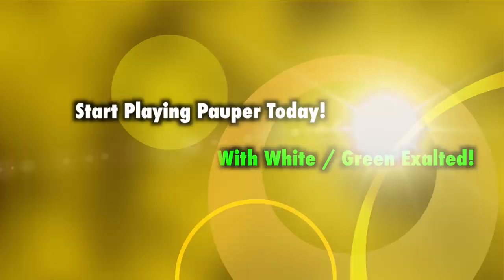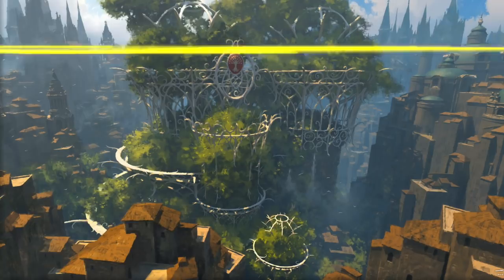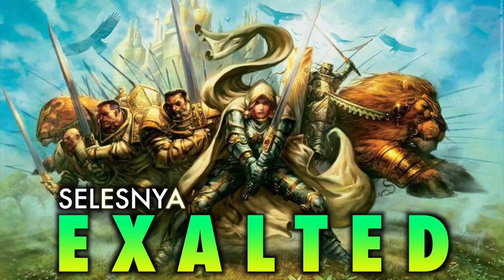Are you looking to get started in Pauper but don't know where to begin? Are you an established player who is tired of running commonly played decks like Delver, Blitz, Mono Black, and wants something distinct, different, and under the radar? Are you seeking out a deck that has great synergy, neat combos, and the Exalted mechanic? Then have I got a deck for you: Selesnya Exalted.